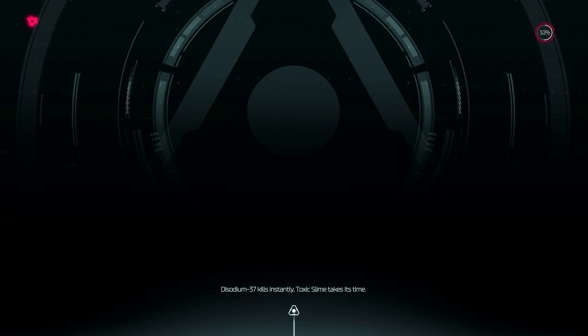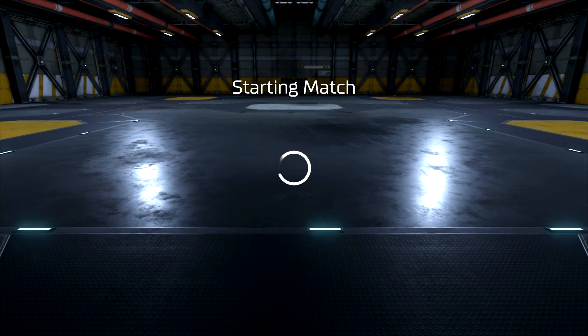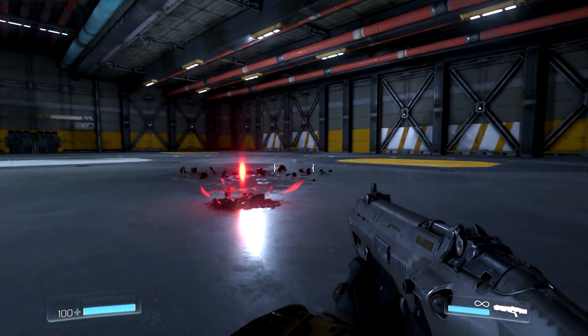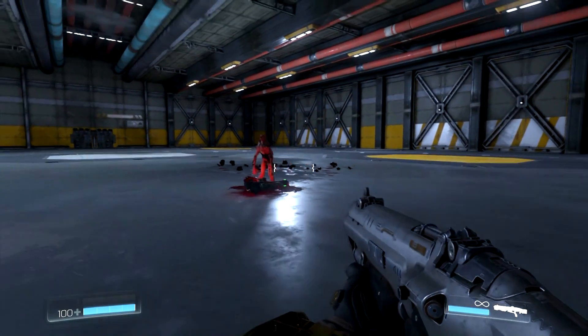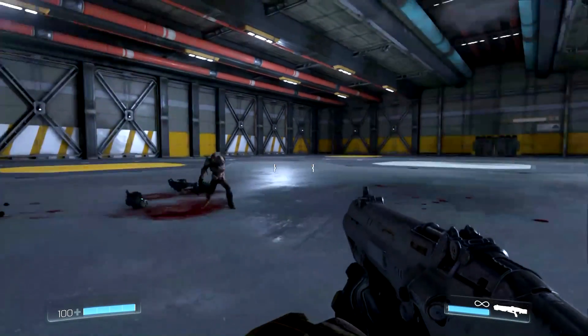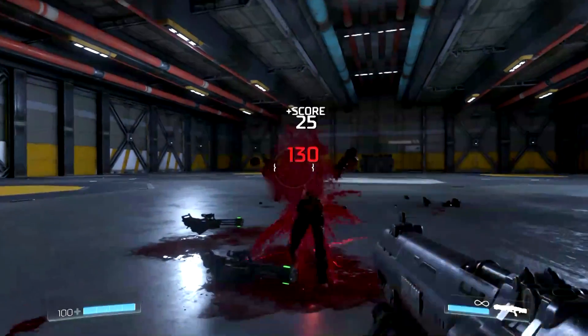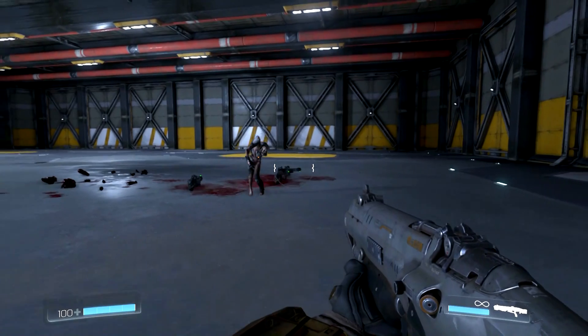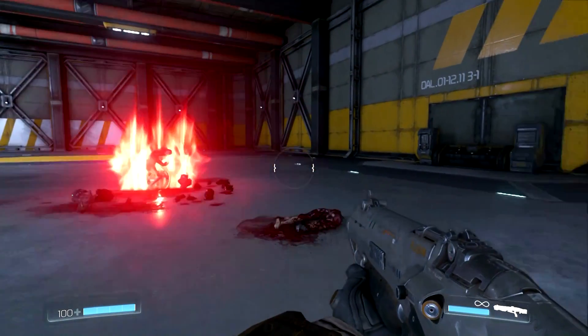Now when I kill this enemy, the gun might drop, it might not drop. I killed him — nothing dropped. Nothing dropped. There it goes. Now if I kill him again — dropped again. Will I get lucky this time? I did. Did not that time. Definitely not that time. Let me get him away from that stuff. I didn't get anything that time.